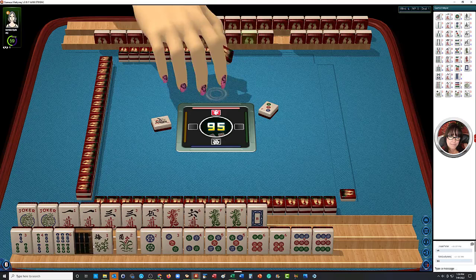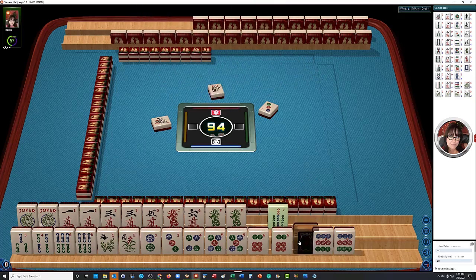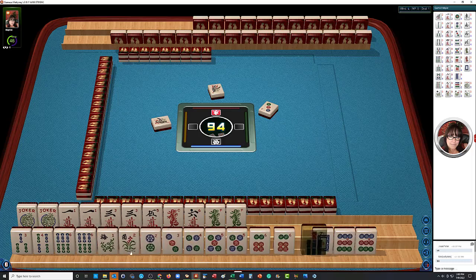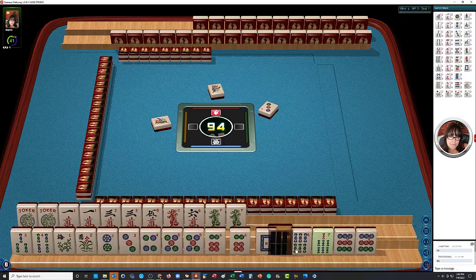And then one bamboo. Five, four, five, six dragon. So we can maybe keep that seven for a little bit, and then here's a nine. Let's do it the other way around. Six-bam pair. We have 43 seconds, so you have time to figure out what you're going to do.